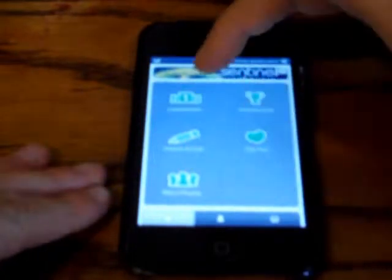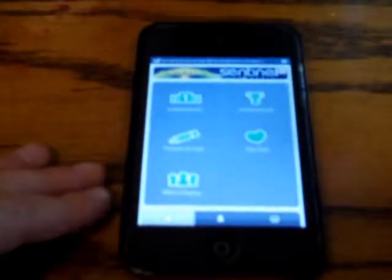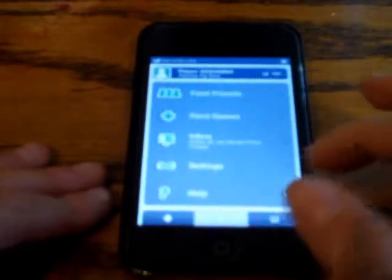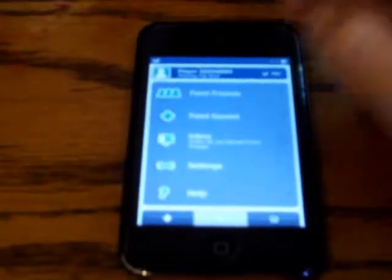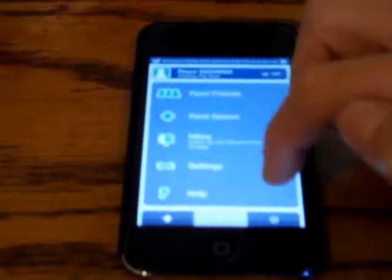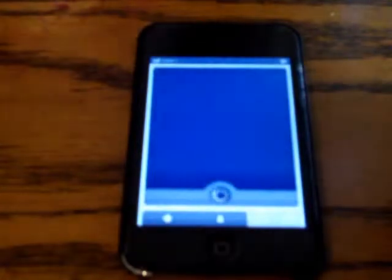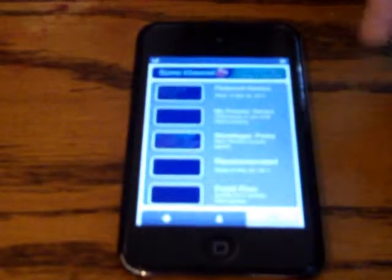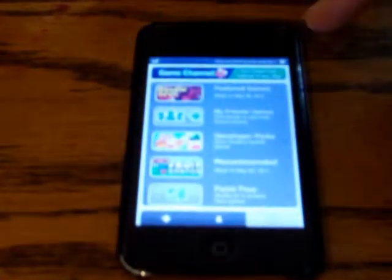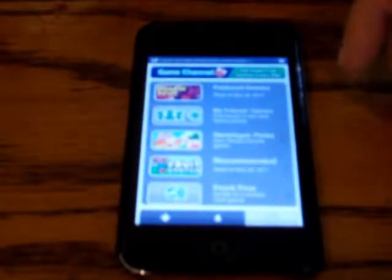There's leaderboards, achievements, forums and chat, fan club, who's playing — I don't want to get into all these — faint friends, faint games, inbox, settings, help, featured games, my friends games, developer picks, recommended, and fiend 5.